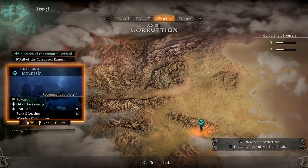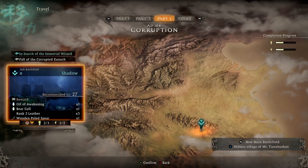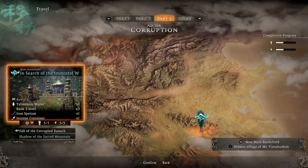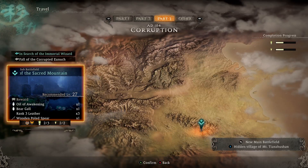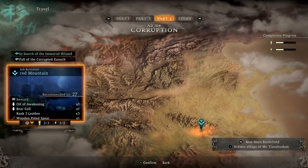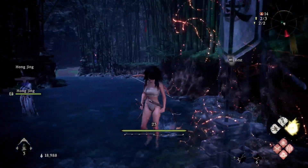I think this is better than the last one — it's quicker. It's right here at Part Three. You're gonna go to Shadow of the Sacred Mountain, level 27 recommended. Once we go in there, it's really easy and very quick.